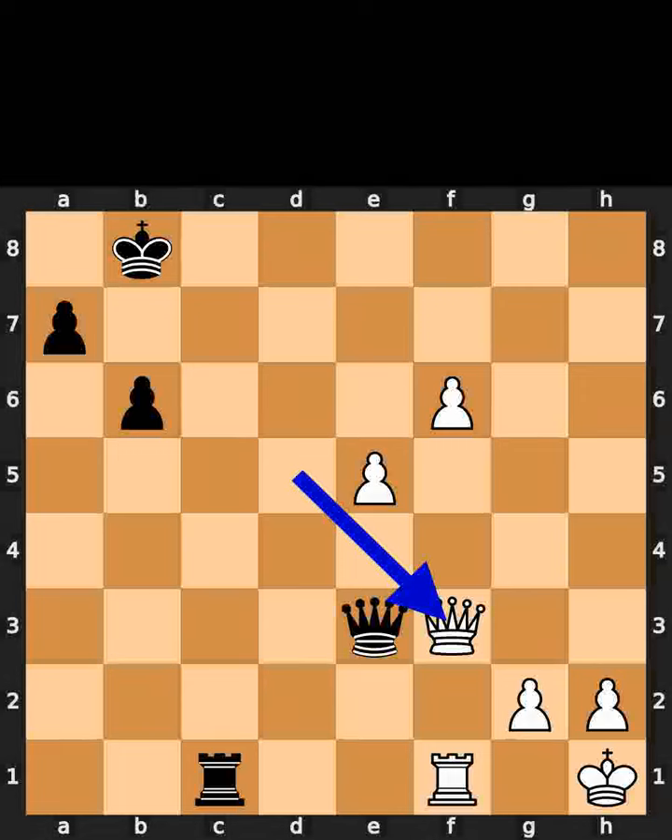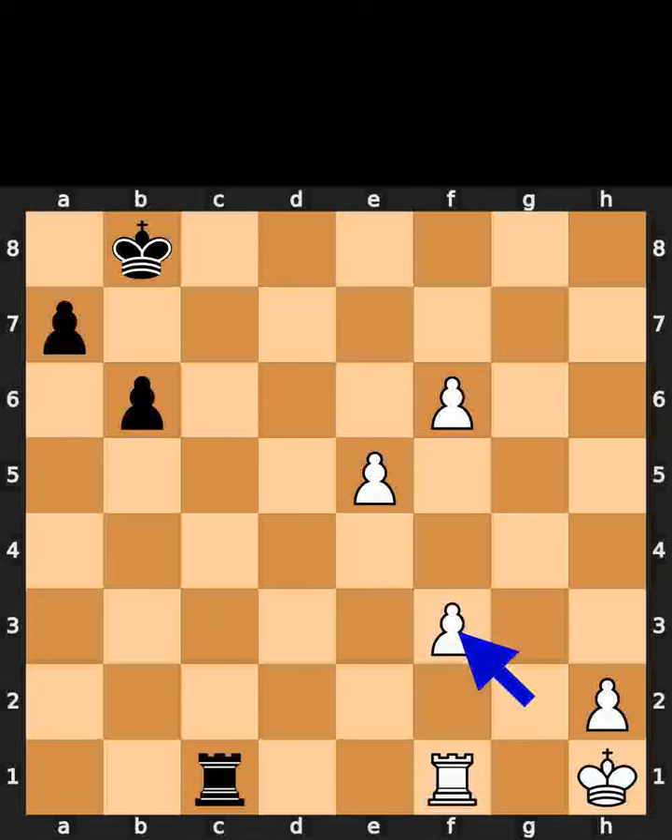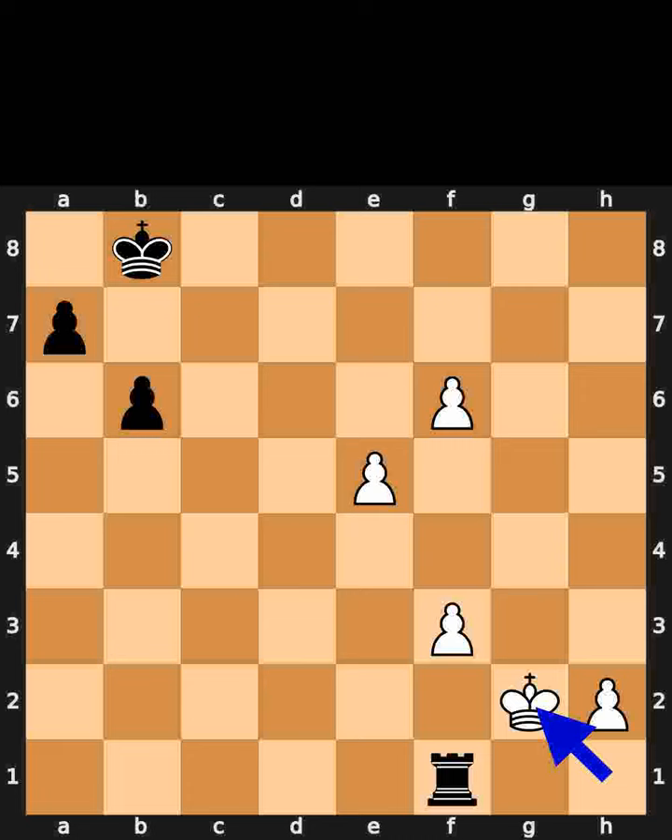White plays queen to f3. Black takes the queen on f3 using the queen. White takes the queen on f3 using the pawn. Black takes the rook on f1 using the rook with check. White plays king to g2.